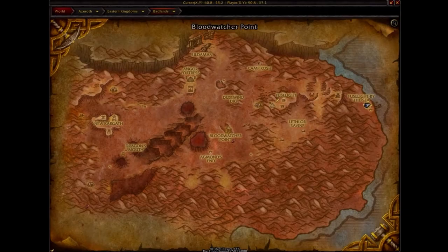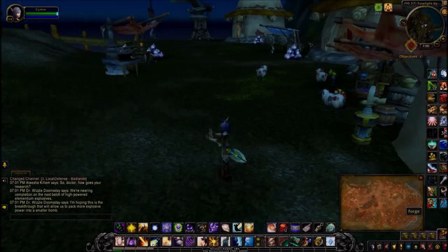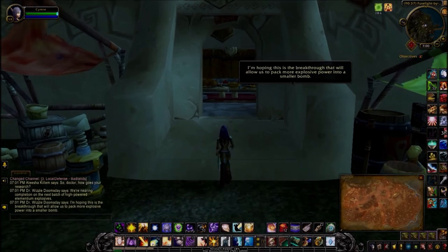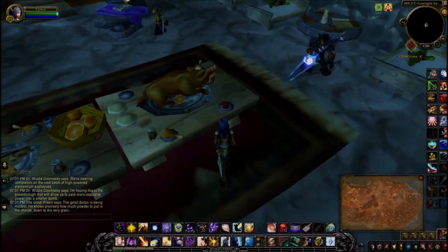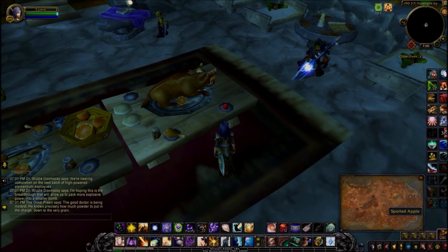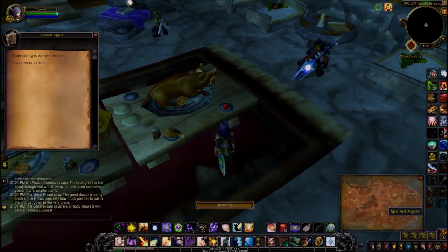The next item is in the Badlands where Fuselight by the Sea is. If you turn around and come into the building, on the other side of this pig there's a spoiled apple. Leave nets often.